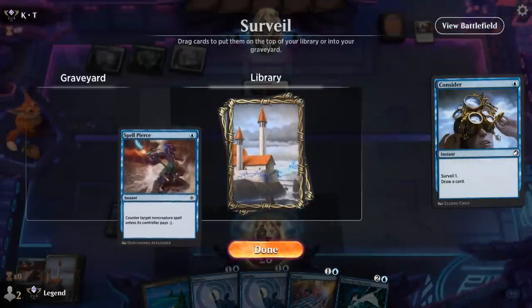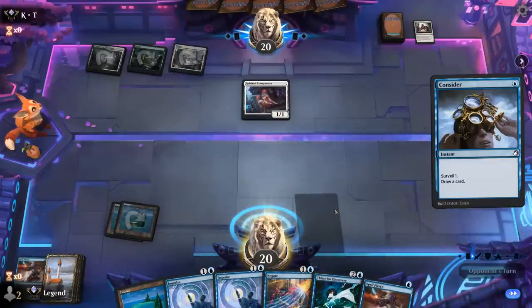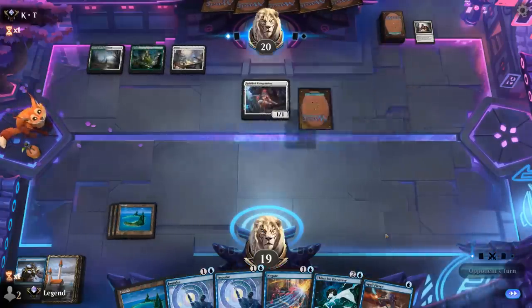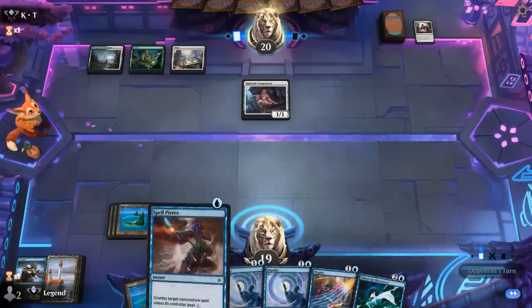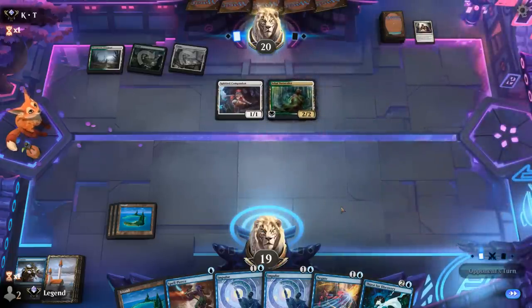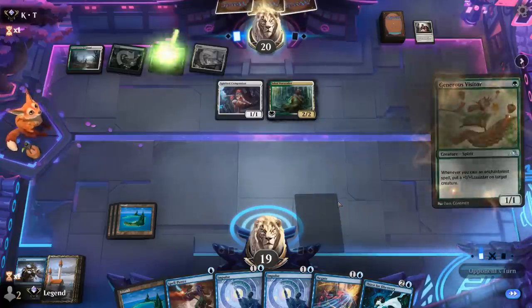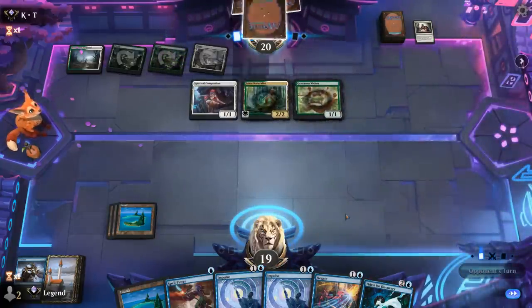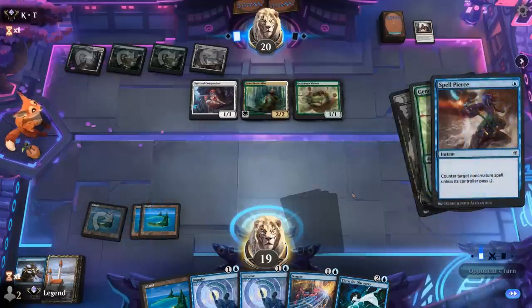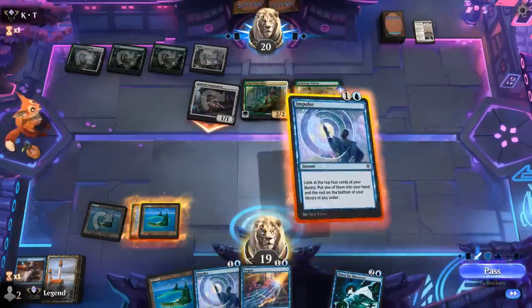Spell Pierce is losing value quickly but another copy could still be useful, and we can Impulse alongside it. Naturalist resolves. We could still Spell Pierce something — Visitor we cannot — and Rite of Oblivion gets Spell Pierced. Now our opponent is pretty far ahead on board, so we better find a creature soon. We've got Negate to protect it and Impulse to find it. We'll grab an Essence Scatter.